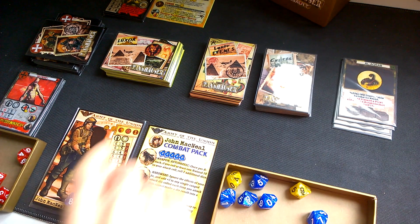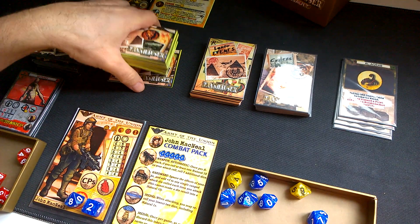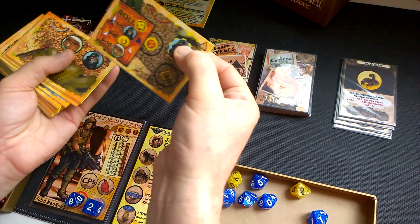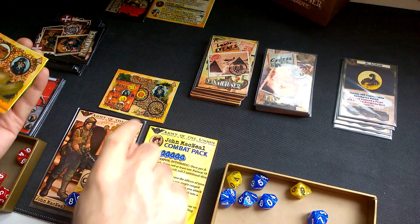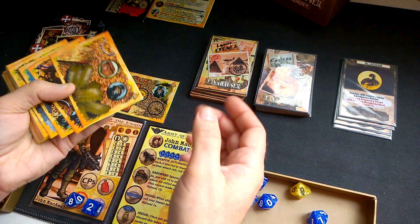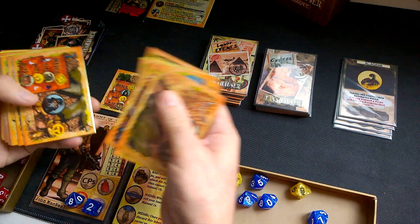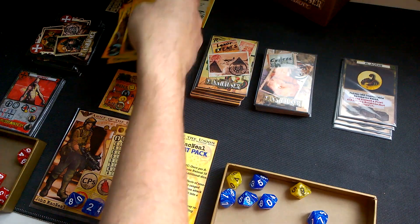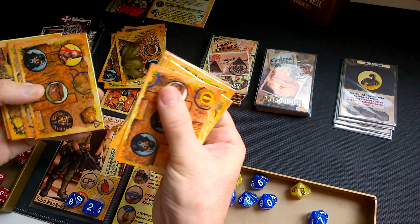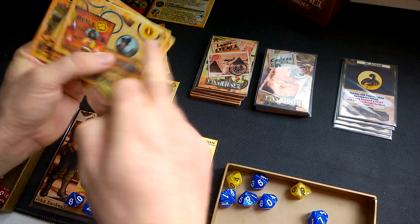First of all, let's take the map cards. There are 20 of them and we are going to take number one, the entry point. We are going to separate them into three different decks: the first deck from number two to number ten.